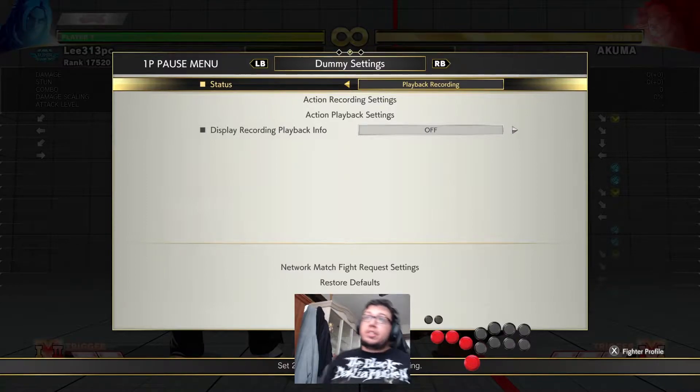Let's explain how this option select works. I got Akuma walking forward and poking me with crouching medium kick. When blocking the crouching medium kick, I am inputting sweep slightly after I block the kick. If I block the crouching medium kick, my sweep won't come out. But if they whiff the crouching medium kick, my sweep will whiff punish their crouching medium kick.